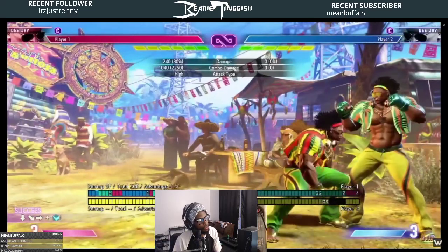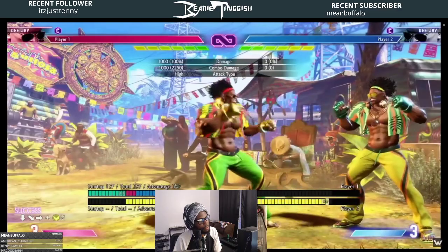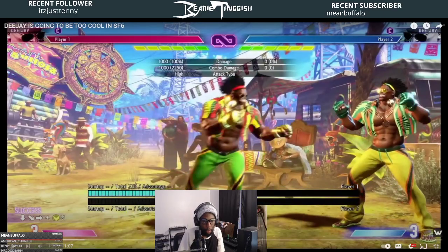The only two charge moves he has — not counting supers — are the fireball and flash kick. Standing heavy Sobat: on the ground if both players are grounded, it looks like it's going to be plus two on normal hit. Plus two with a four-frame jab is not bad, and DJ's standing jab has decent range.